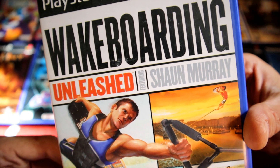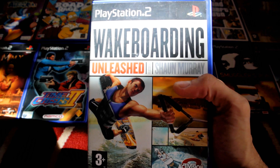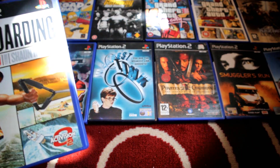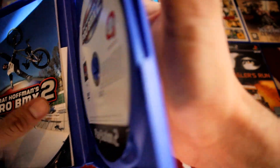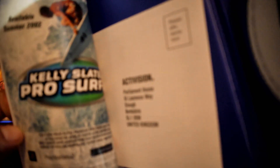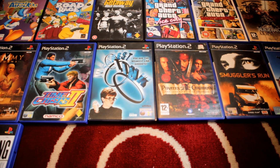Wakeboarding Unleashed featuring Shaun Murray. I'm a bit confused because I thought this would have a different cover — this might be the European cover. It had the same ring design as Tony Hawk's and Kelly Slater's game — they've all got that same ring design. So yeah, it was a bit confusing but I'll try not to go off on too many tangents.